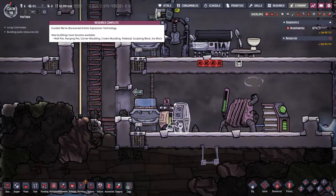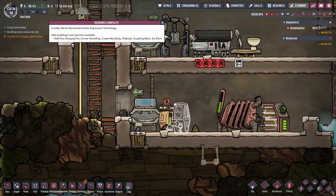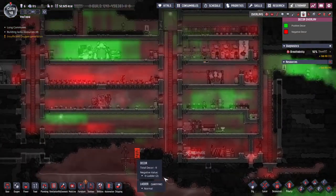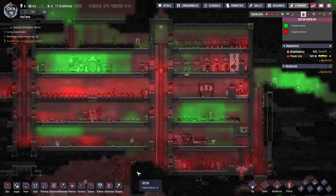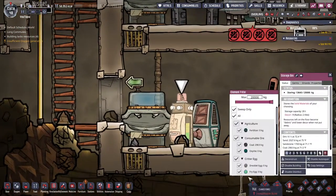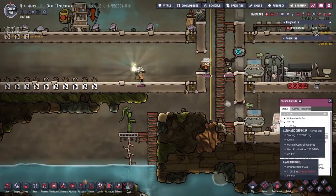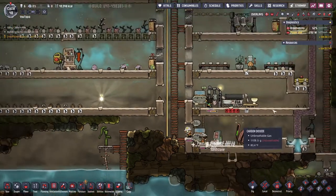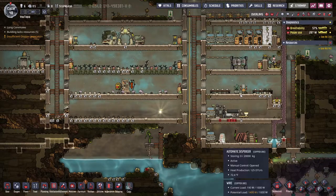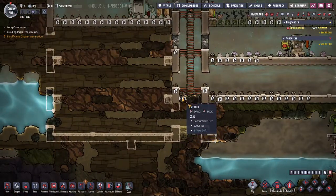We've got: wall pot, hanging pot, corner molding, pedestal, sculpture block, and ice block. So we could start making the base look nicer because it's not great living in this space — everything's kind of hideous. I've got the filters on the dispenser set, so I could delete the old bin. I've also turned down the priority again because if we have proper places for stuff I'd rather it go there than here. I'll have another one of these on the other side eventually — maybe I should do that sooner.